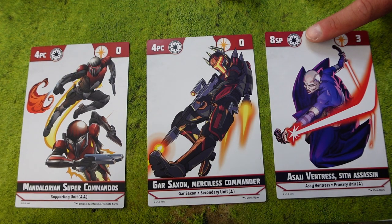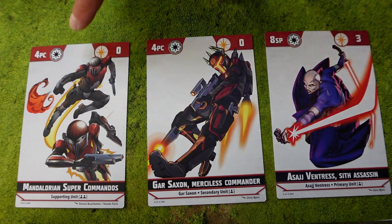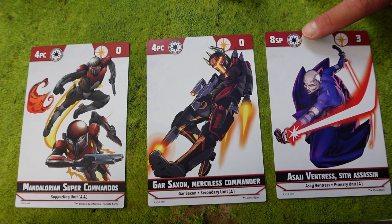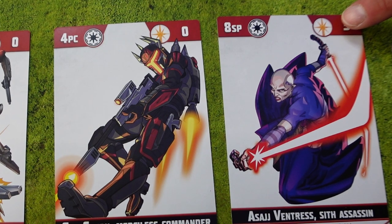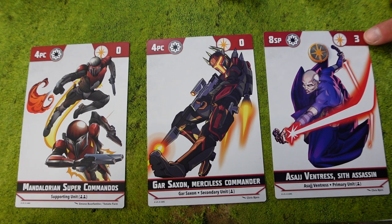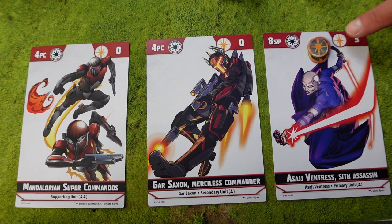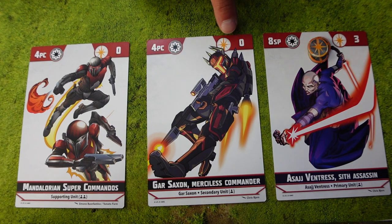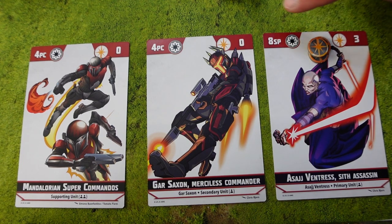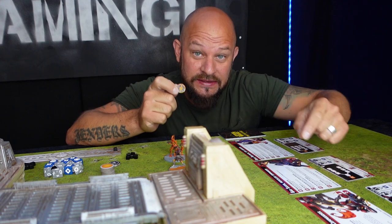In the top left corner there is also a symbol representing the era these units are from. Each team needs to be from the same era. In the right corner we can see a symbol and a number representing the Force pool for this character. Asajj has three Force tokens, giving her three Force. Her teammates do not have any Force at all, so this entire squad will only have three Force tokens.